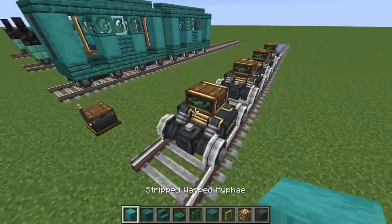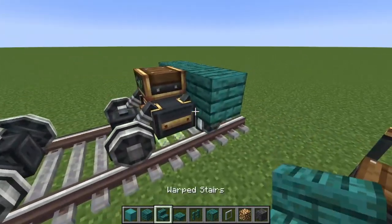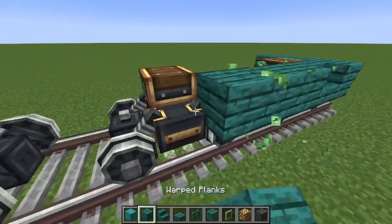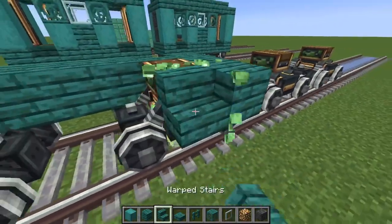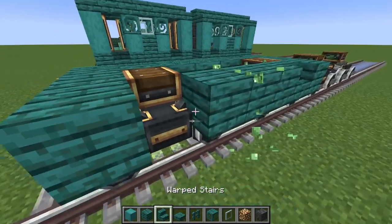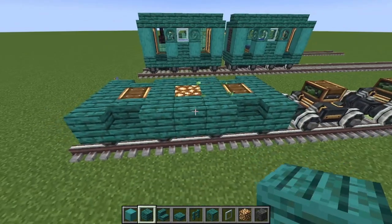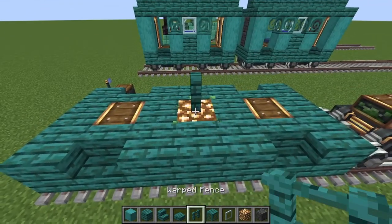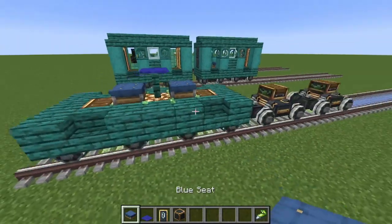Then we're going to go build the cart itself. You want to place three stem planks on this side with a stair and then another three on the end like this. Now repeat that for the other side — one, two, three and a stair. Place glowstone in the middle and then planks on either side. A fence on top and then place a carpet on it with two seats next to it.